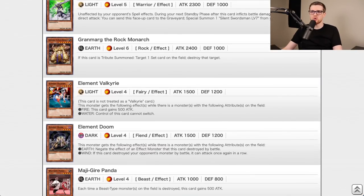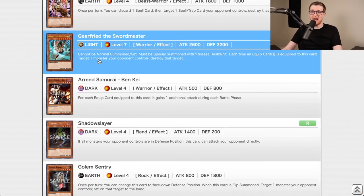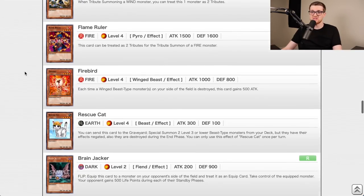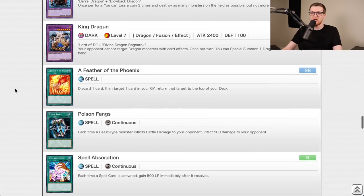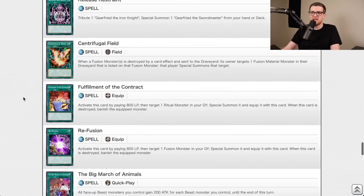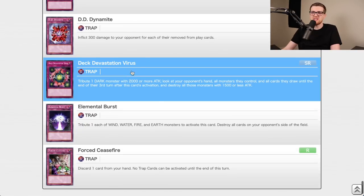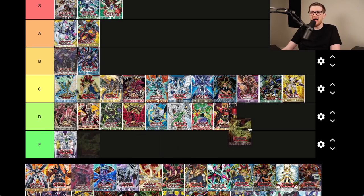Flaming Eternity — Sacred Phoenix of Nephthys is decent, Grand Marg is half-decent as a monarch, Rescue Cat is a very good common but doesn't get good until later, Gatling Dragon and King Dragun were used in Goat Format, Lightning Vortex is good, Swords of Concealing Light became relevant much later, Threatening Roar, Phoenix Wing Wind Blast. Some playable cards but very few and far between — D tier.